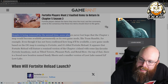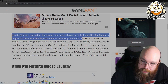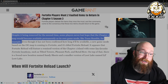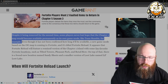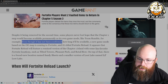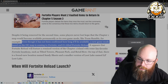Despite being removed for the second time, some players had never lost hope that the Chapter 1 map would become available permanently as its own game mode — like Team Rumble, for example. Personally, I don't care for Team Rumble; it's too slow-paced compared to what I'm used to. Even though it's not confirmed how long it'll be available, a new game mode based on the OG map is coming to Fortnite, and it's titled Fortnite Reloaded.